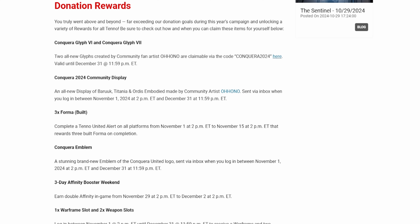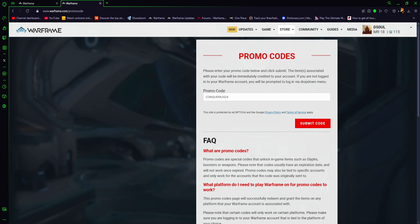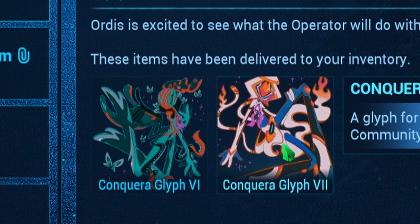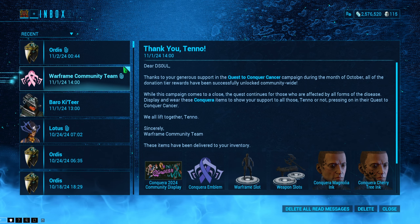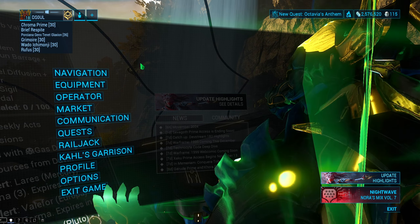On top of all these rewards, you can also get two really cool glyphs if you type in this code right here on this link — I will leave this link in the description down below. Once you submit this code, you are able to get two community glyphs and they look pretty badass. Again, these rewards are only available for a limited amount of time, so log into the game and get them while you can.